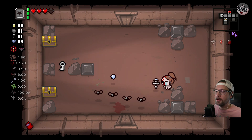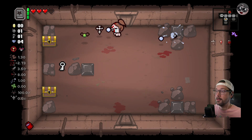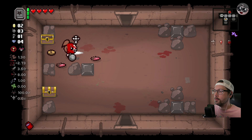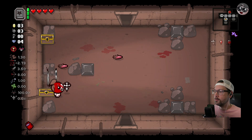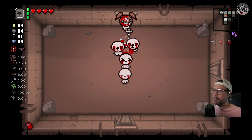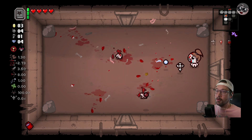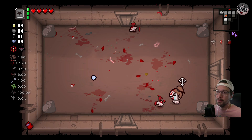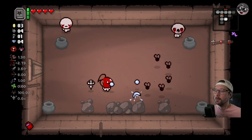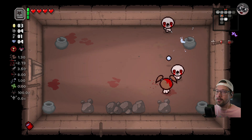I'm guessing we're gonna need - it'd be nice to get Yum Heart, that would be great. Old Bandage would be good because it gives you a chance of generating hearts when you take the damage from Blood Oath. Basically anything with regen would be great. Some kind of shield like Holy Mantle would be really nice, just to help you out on those floors as you get started looking for hearts - just that little bit of protection where you can take at least one hit.